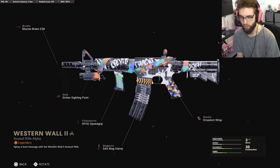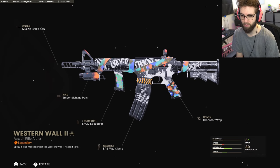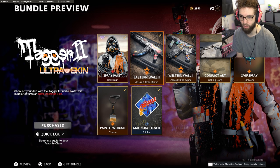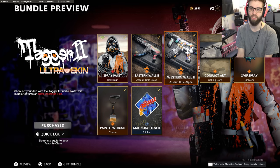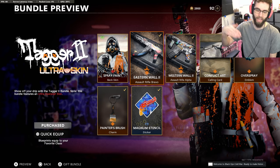We got Eastern Wall 2 on an AK and we also have an XM4 called Western Wall 2. If I were to use this in Warzone, you would probably run the AK as the closer range option - more of a sniper support role - and build the longer range XM4, because I feel like a longer range XM4 would be better than a longer range AK, as opposed to making the XM4 the close range and the AK the far away option.